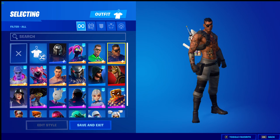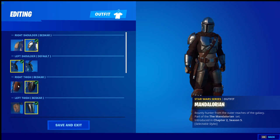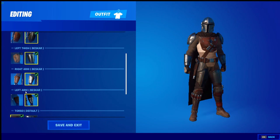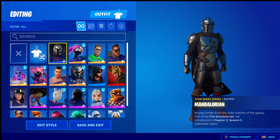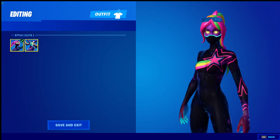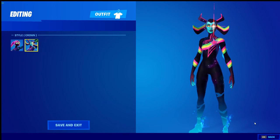So now for skins - I've got Mando, all styles unlocked. Got Galaxias which was the first crew pack skin and it came with two styles. There's Galaxias number two as well.